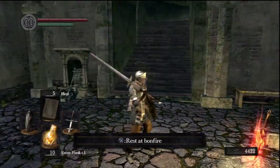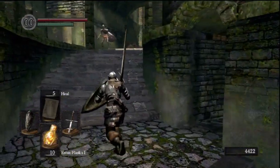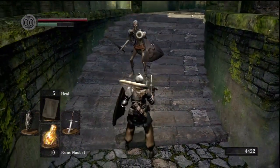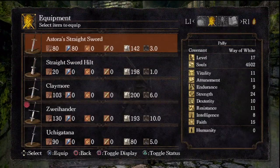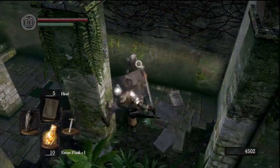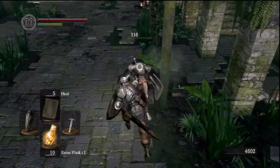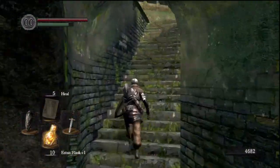Welcome back to the Dark Souls playthrough. We just left off having killed Havel and went down towards the Hydra to get the knight armor set. I edited out footage to backtrack to the bonfire, and now we're moving forward into the undead parish to get to the blacksmith, go after the gargoyle, get the firekeeper soul, upgrade our Estus Flask to plus two, and finally kill Knight Lautrec to get his ring of favor and protection for additional health and stamina.